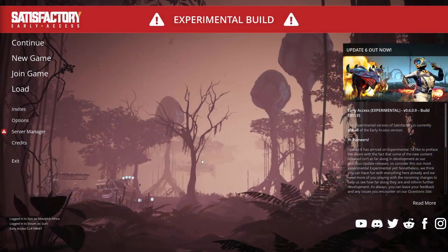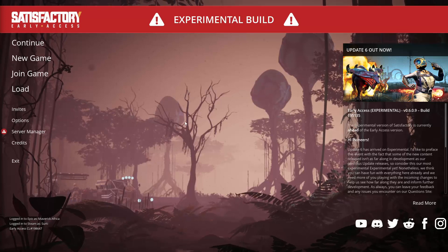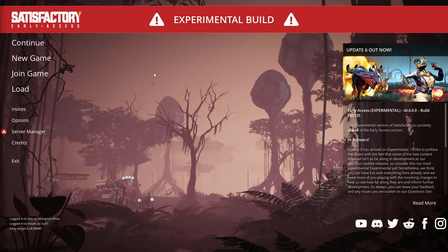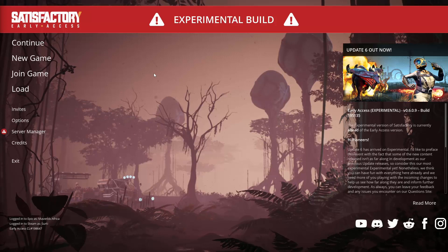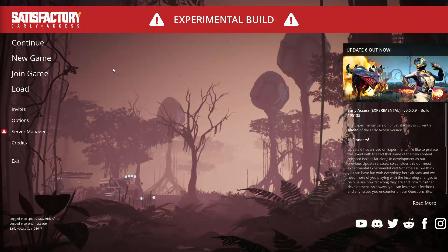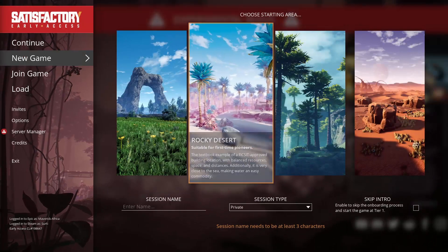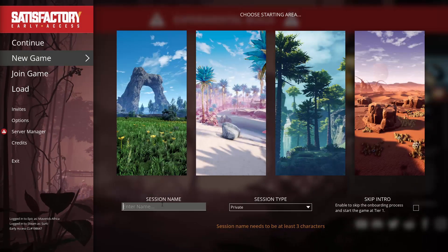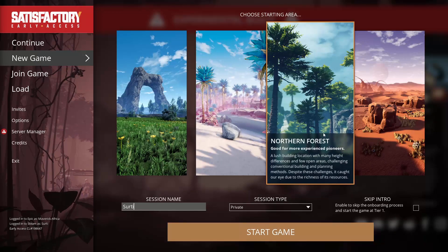Hello everybody, I'm Surti, and welcome to Satisfactory Update 6 Experimental. I wanted to delay until the stable version came out, but I couldn't wait. They're dragging their feet a little bit. So we're going to hop into a new game in Update 6, and when it becomes stable we'll carry on playing.